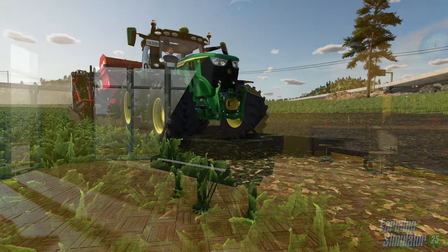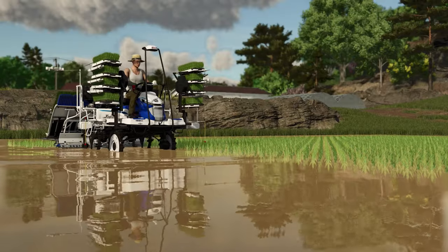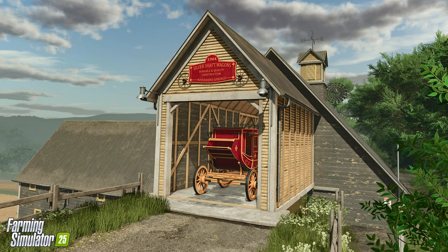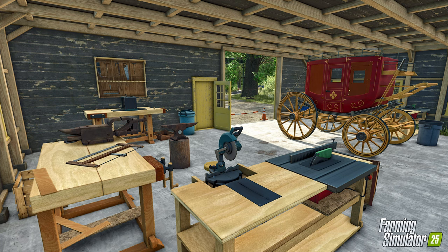A few weeks ago Giants profiled Riverbend Springs and we saw images of what appeared to be a wagon. Today we learned about Silver Shaft Wagon, which has been building quality horse-drawn wagons since 1904. They are celebrating their 120th year in business and will request wooden boards, fabric, and rope for use in the production of their wagons.